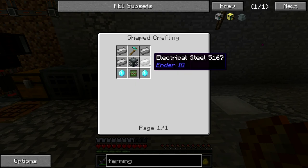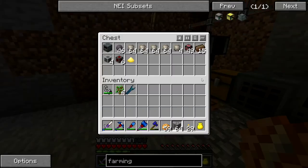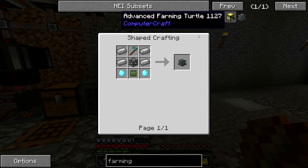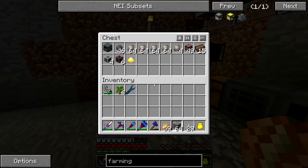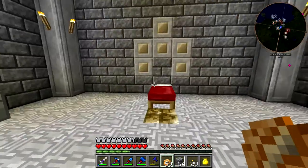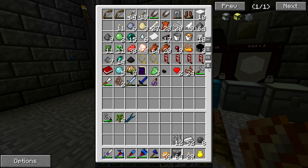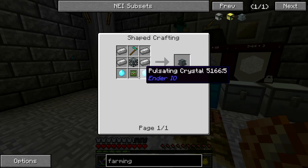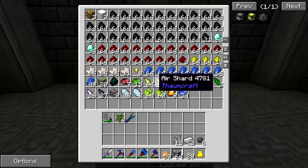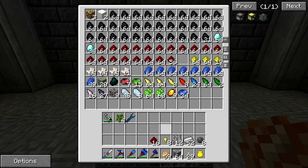We're going to make two of these, so I'm going to need some electrical steel, which we've made before — it's iron, coal, and silicon. Let's see if we have any left over. Doesn't look like we do, so we're going to need eight of that. We have eight silicon down here. We'll also need a little bit more iron and some iron bars. And we're going to need two basic capacitors for our machine chassis. For that we're going to need eight gold, a couple of redstone, and two copper.